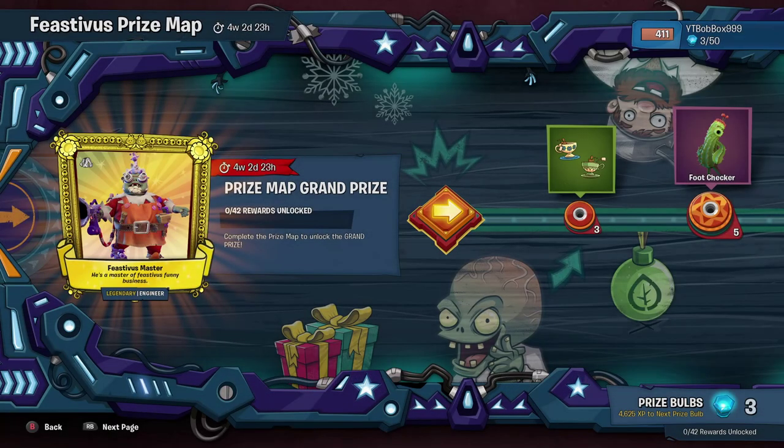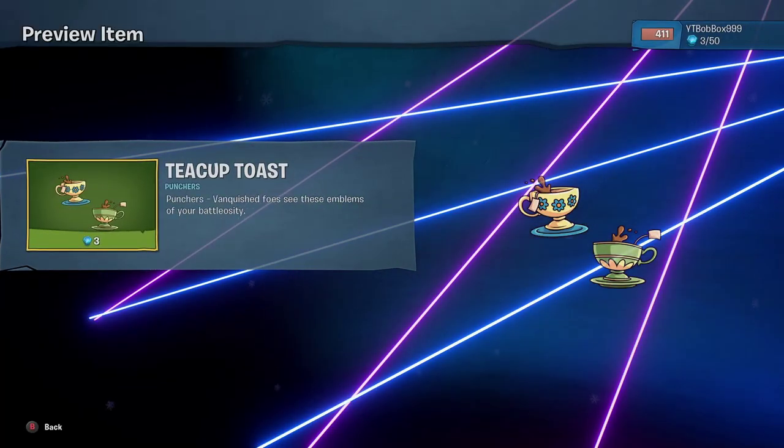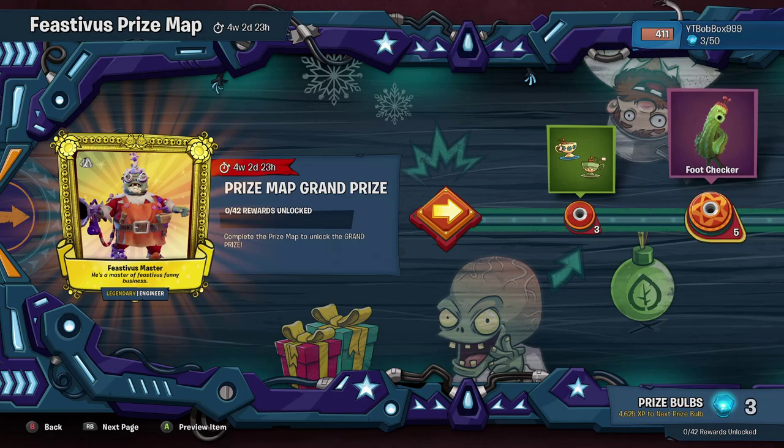Let's check out this prize map. Look at the Feast of Festivus master - dude, it's Santa! That is sick and I love how you can't view him yet, we have to wait. So let's go through all the items. Preview item - you have the Teacup Toast, a little tiny cute thing for Punchers. We have a Jester for Cactus.